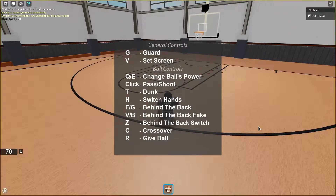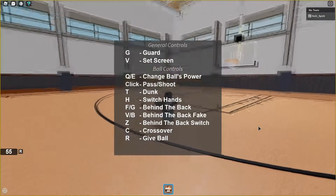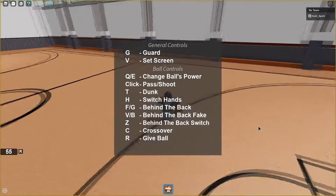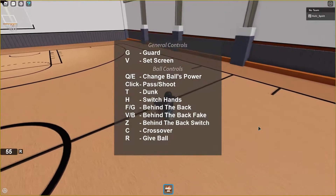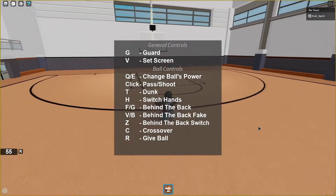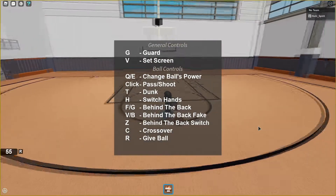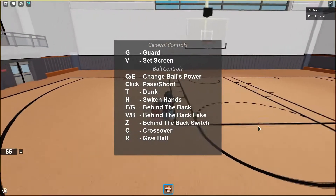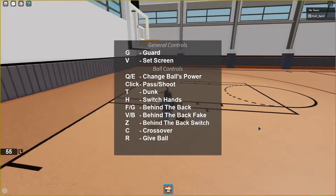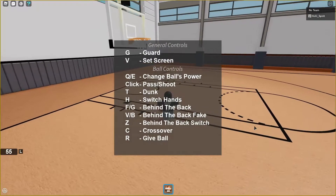Oh, behind the back fake — that's kind of tough. They should add that to Hoops. These are behind the back switch moves. I think C is crossover. Oh, so like a handoff type thing — clicker to pass and shoot.